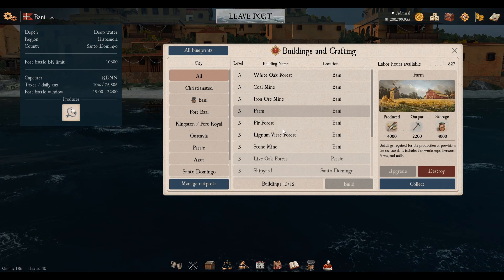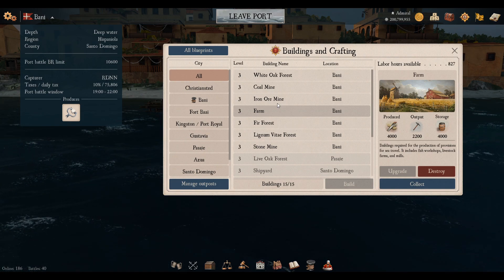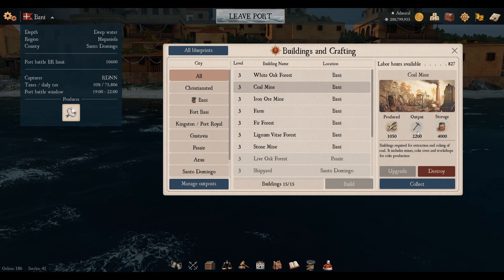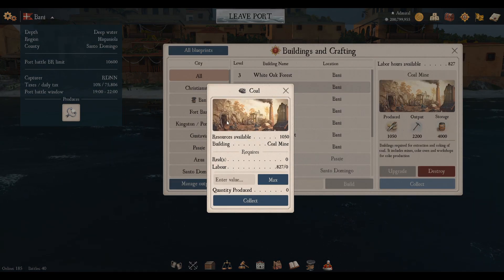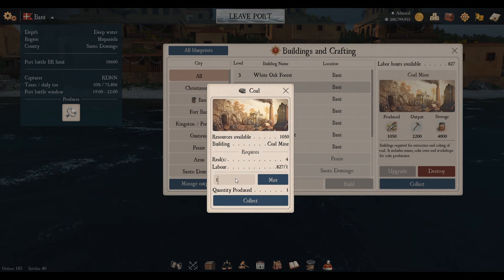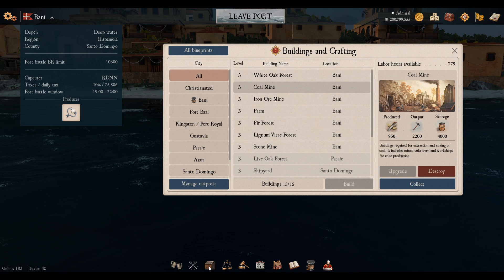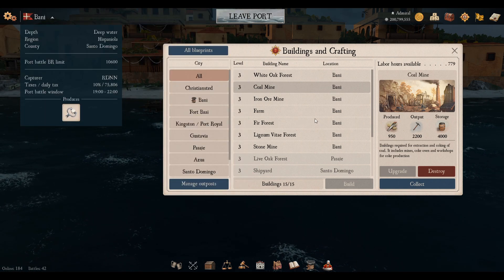You need to be specific about which port you build certain resource mines in. If I go into my coal mine, you can see it's currently produced 1,050 coal, with a daily output of 2,200 and a storage of 4,000. To collect from a resource mine, press Collect — a menu appears showing what's available. You can press Maximum to pull everything out or type a specific number. It shows the cost in reales and labor hours required. Press Collect and the coal is added to your warehouse inventory.